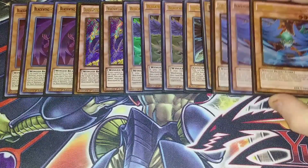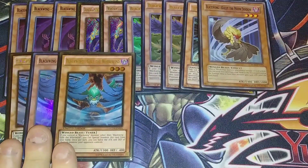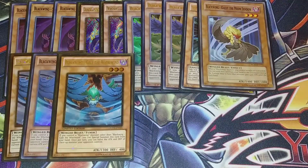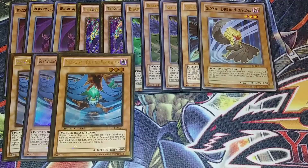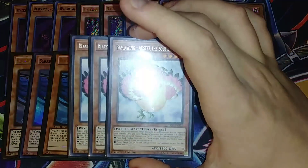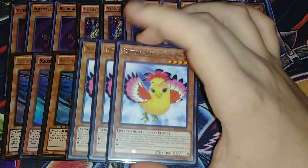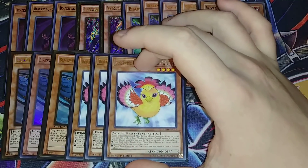Then I play three copies of Gale of the Whirlwind. Gale basically lets you special summon itself from the hand if you have another Blackwing on your side of the field, and then once per turn you can halve the attack and defense of one face-up monster your opponent controls — which is just an absolutely crazy effect. It's probably what inspired me to play the deck to begin with, because everybody back when I was getting into competitive Yu-Gi-Oh was playing this as the tuner of their deck. I've been playing for about 16 years.